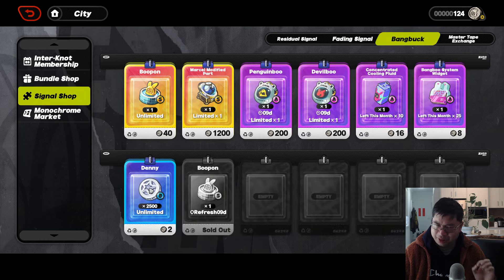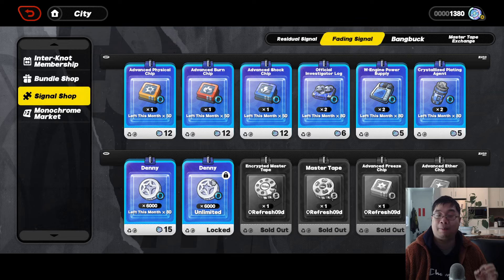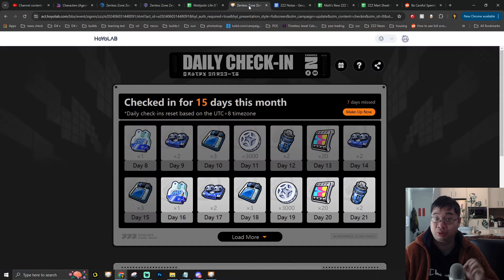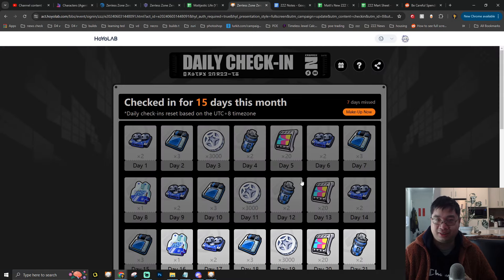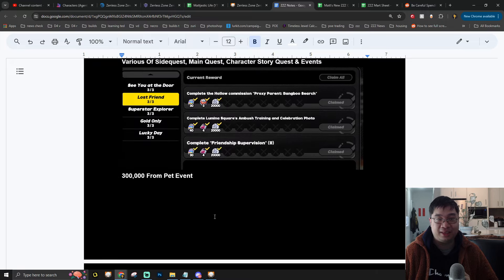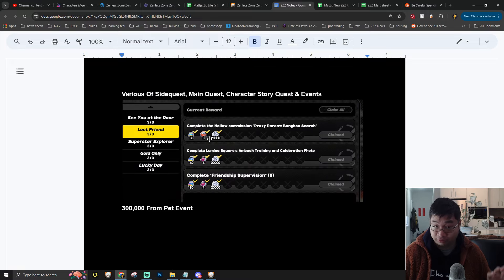Note that buying unlimited Dennys is probably not worth it since those don't give the best value compared to the discounted ones. There are also other ways of getting free Dennys, including the daily login on the official website where you can get additional freebies. Together with rewards from different quests — like the pet quest — we got 300,000 Dennys just by doing 5 stages of the pet quest, which is pretty sizable.